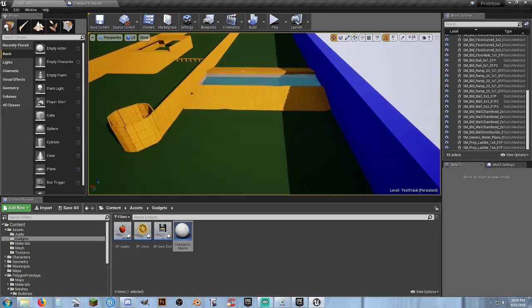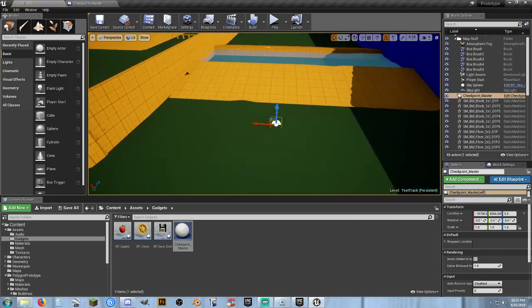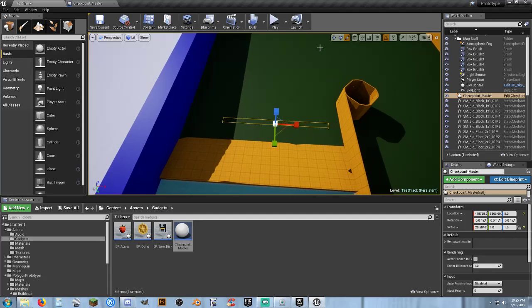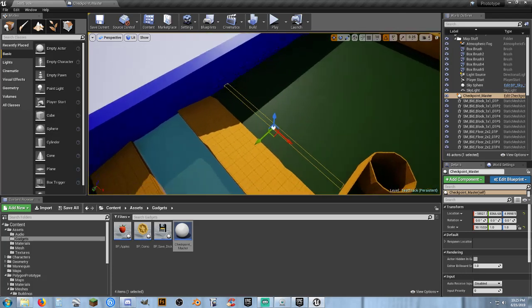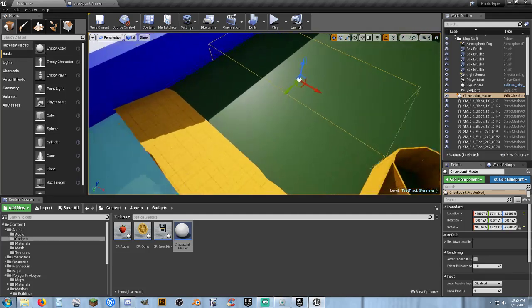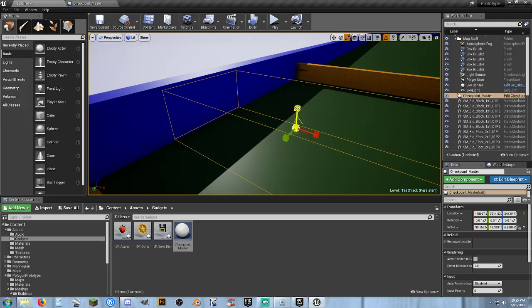Let's set one into the map. As soon as I set it in, you'll notice that I can see it now. We need to make it wide enough to cover this whole section here - try to get it centered up. As long as the vehicle crosses over this individual checkpoint. For some reason we're super in the air - we still need to be able to clear this checkpoint, so I'm just going to make it the height of the map there, same as the wall.